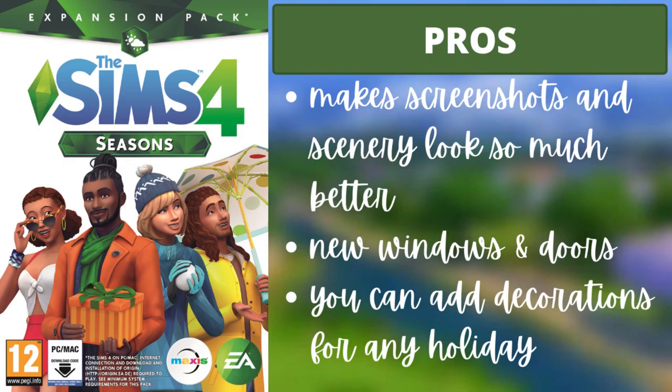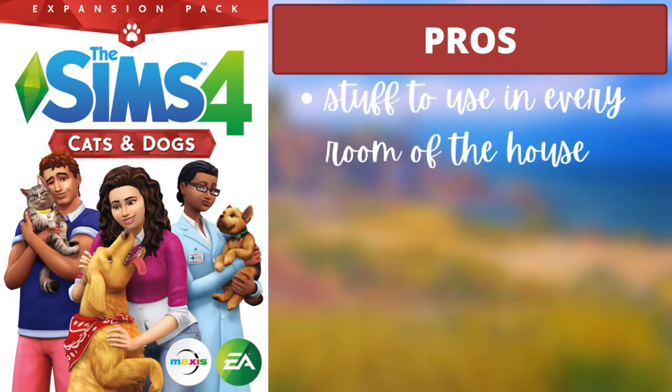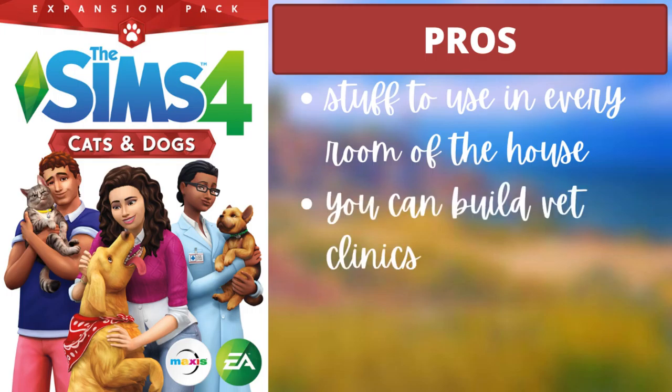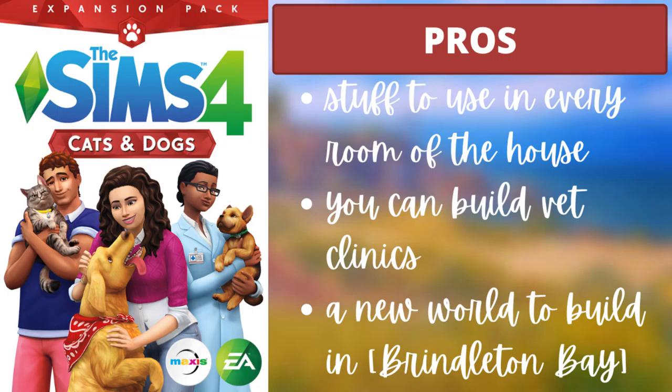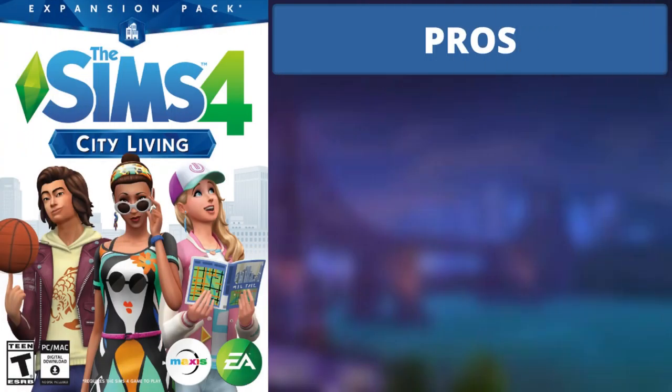For the second pack of the first tier, Cats and Dogs, the three pros are: there's stuff to use in every room of the house — the bedroom, living room, kitchen, and so on. Second, you can build veterinary clinics, which adds variety instead of just building houses all the time. And third, there's a new world to build in called Brindleton Bay.